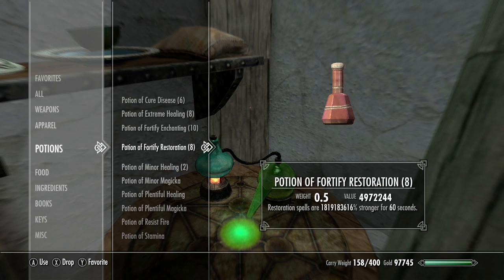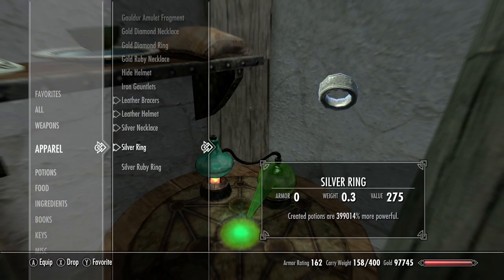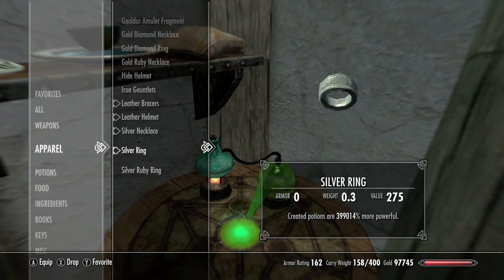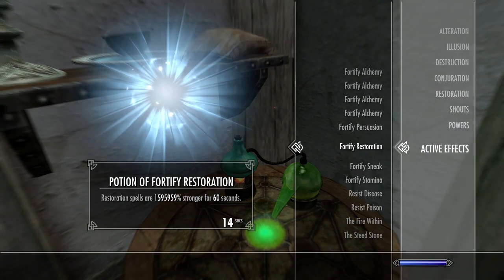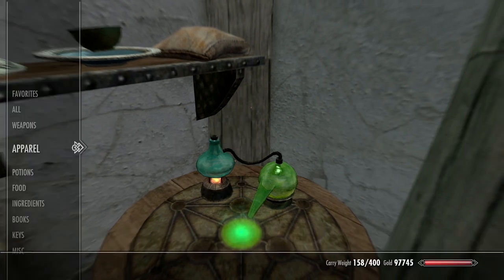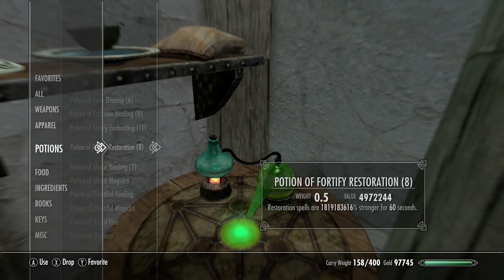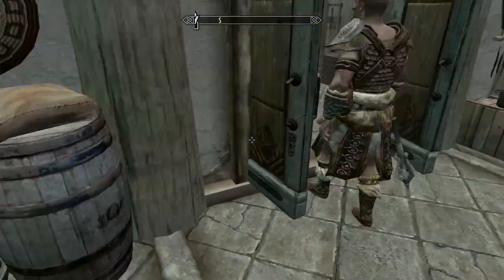If we look at our inventory, we now have 10 fortify enchanting potions and eight fortify restoration potions. Remember, since our gear is still at around 400,000 percent more powerful with alchemy due to the fortify restoration potion we drank recently, these numbers will eventually drop off - which is why we want them to be super powerful now.